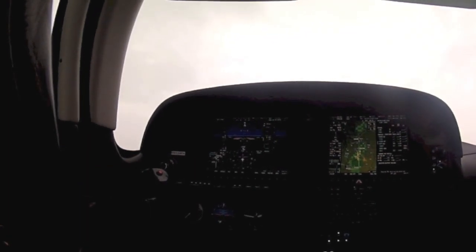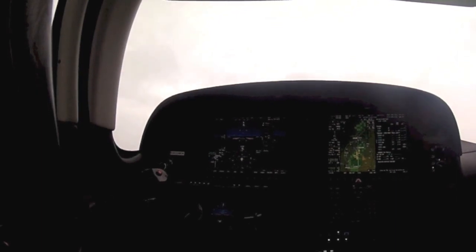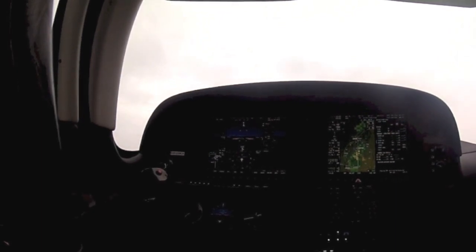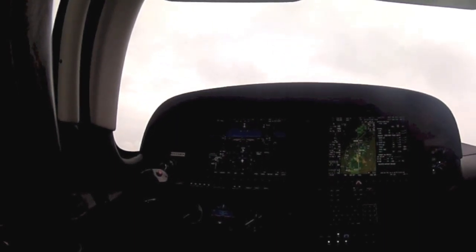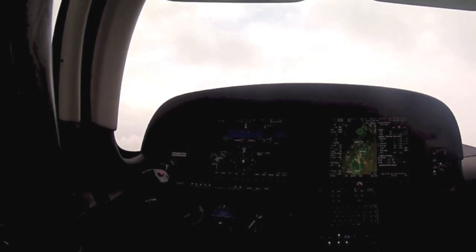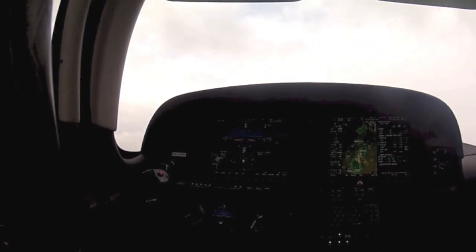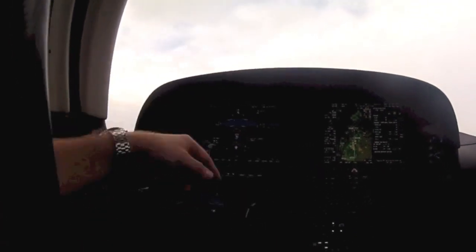We've got 200 feet, we have a glideslope — so 1,560 is going to be our missed altitude. We've got 100 feet. All I'm going to do is full power and hit the TOGA button. We've got 50 feet. There's my minimums — full power, TOGA button, bars go up.